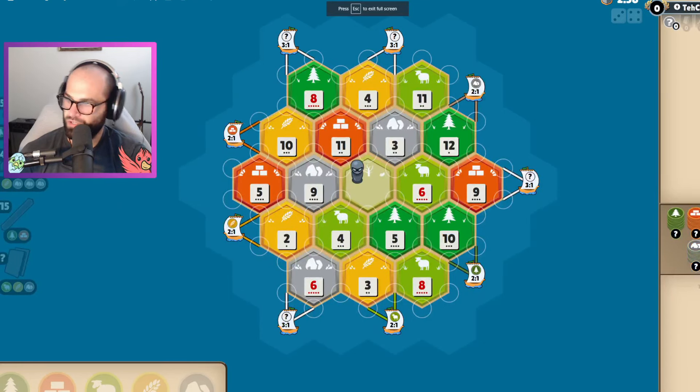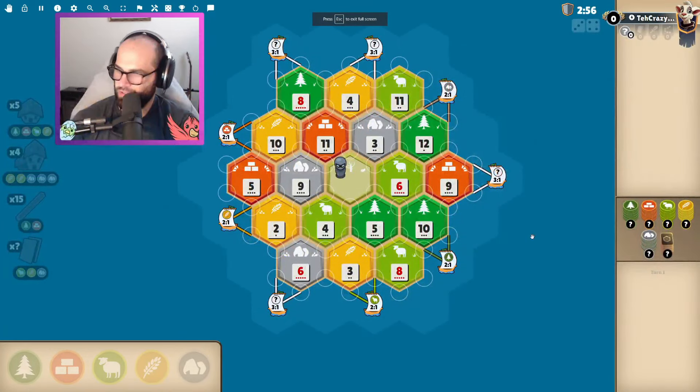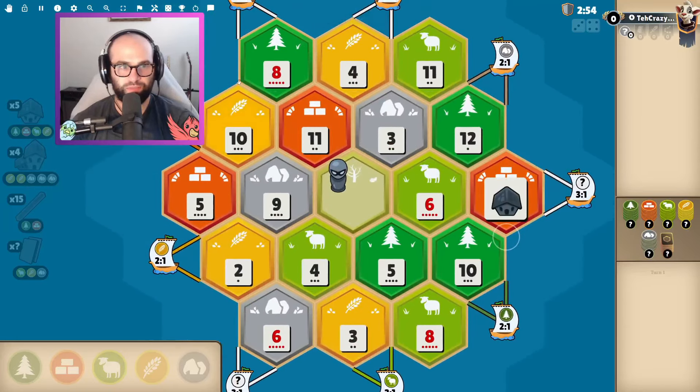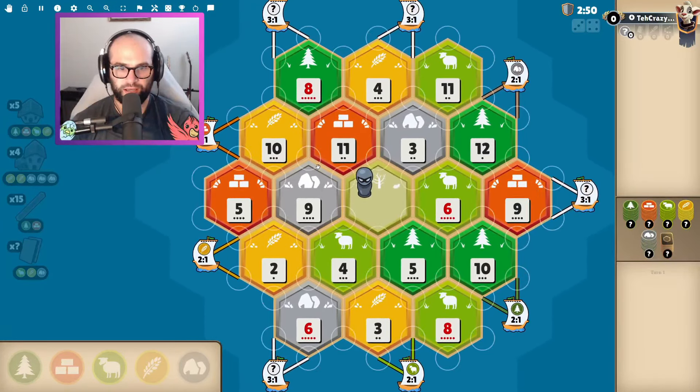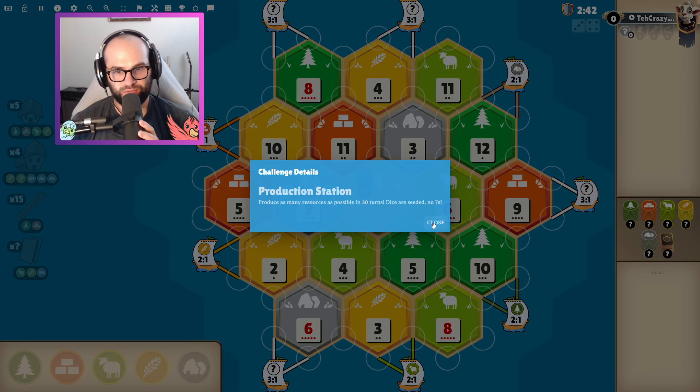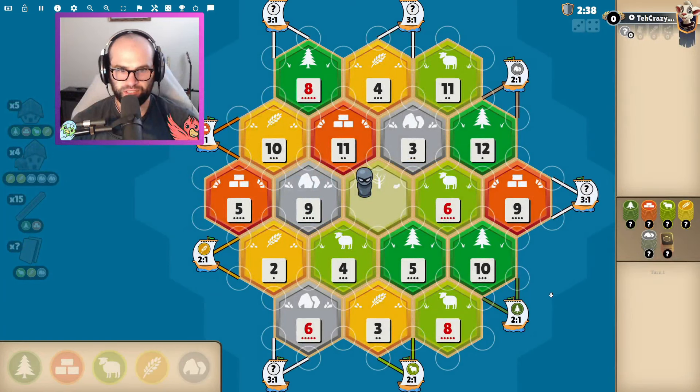Here we go. We're going to go full screen, switch to this guy over there, zoom in a little bit, zoom out. What did it say we're trying to do? I'm really good at reading it and not listening. Produce as many resources as possible in 30 turns. So this one we're not trying to build, we're trying to grow. That seems pretty easy. With seeded dice, there's probably like a mathematically correct answer. So we need to look at building.